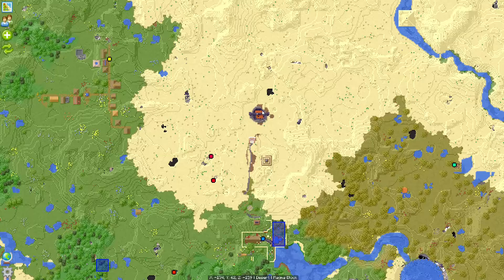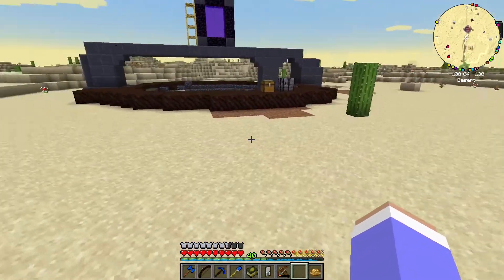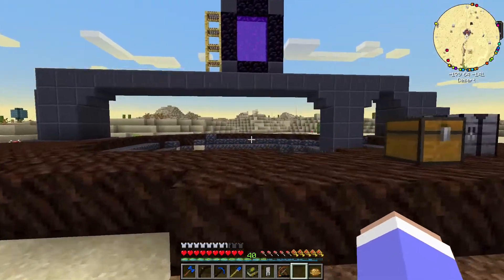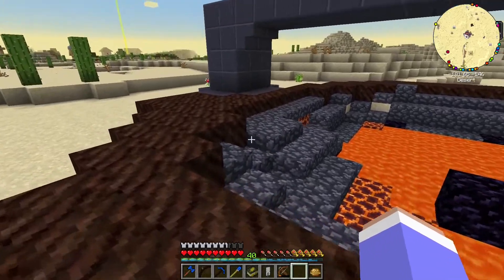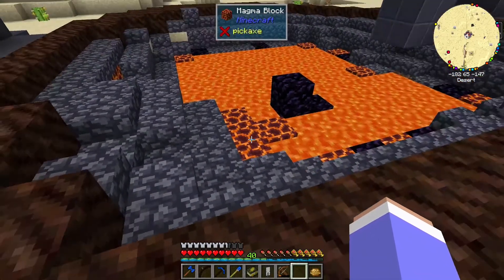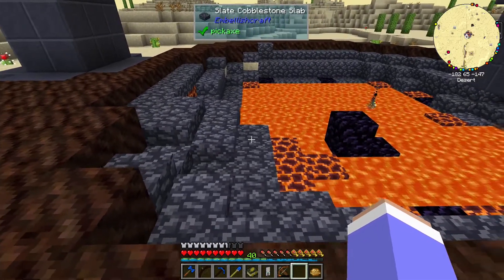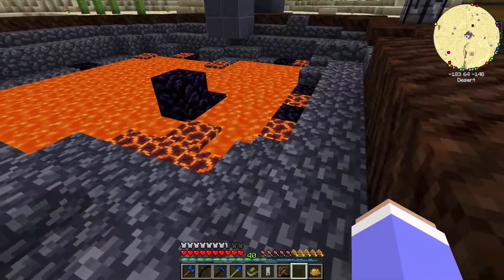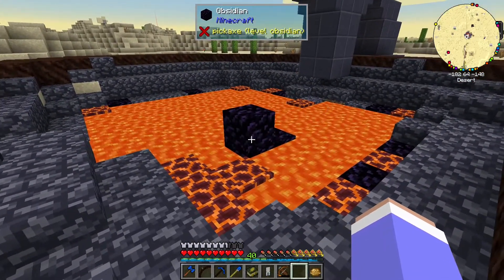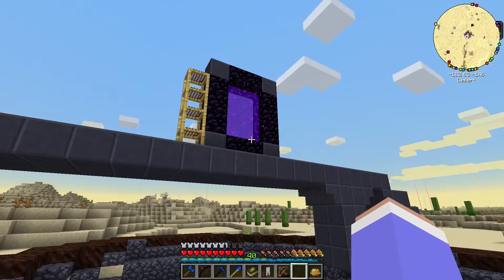I discovered that there was a tiny pool of lava out here, so I decided that seems like a nice idea. However, it was pretty boring to look at — just sand and stone and that was it. So I brought up a bunch of slate, created some obsidian, and since I needed to do a Nether portal anyway, I started building the site.